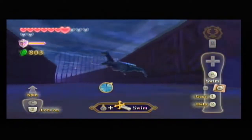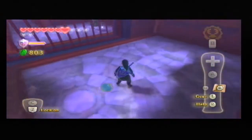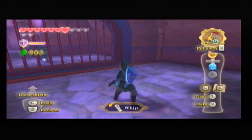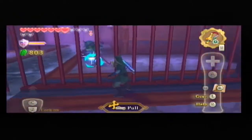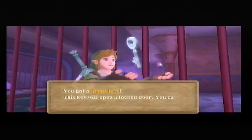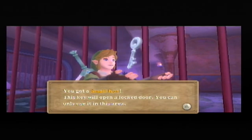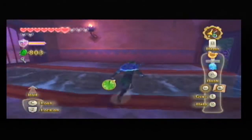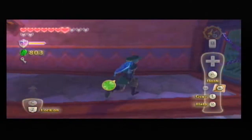Once we go through here, we get to see an interesting use for the whip. See that shiny thing on the Pocoblin? Lock on and swipe it. I believe this is the only time you need to do this in the game. You can do it on your own terms to steal materials, but he's angry when you do that.